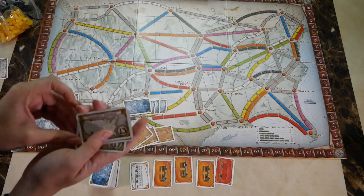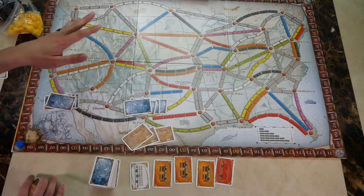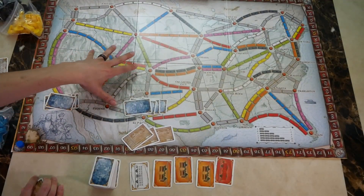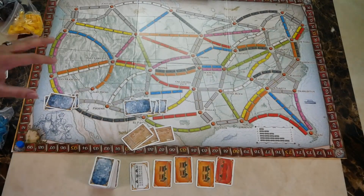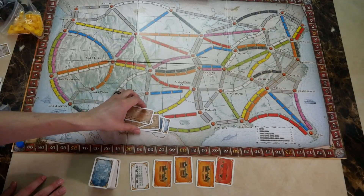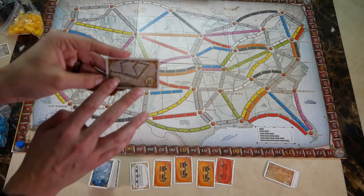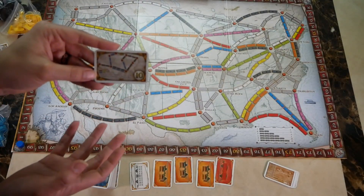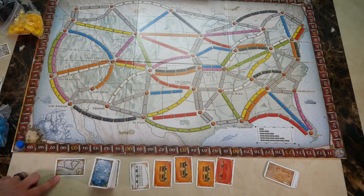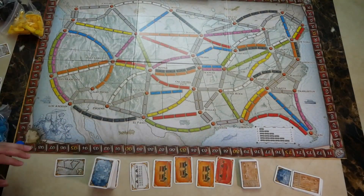When figuring out which tickets to keep, keep in mind that you have 45 trains. You may want to count the tracks and find the shortest route or most valuable path, factoring in how many trains it will take to reach each city. There's also a bonus card worth 10 points for the longest continuous train — place it near the board so everyone remembers. Put the remaining tickets nearby so they can be used later.